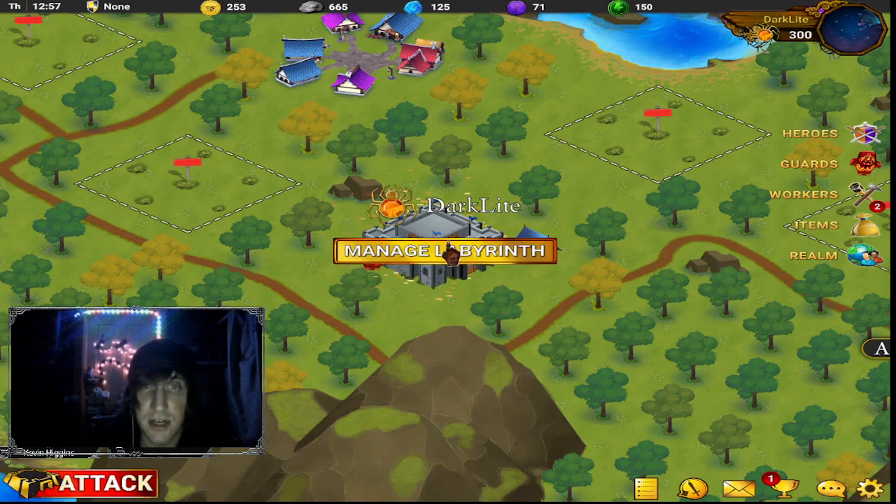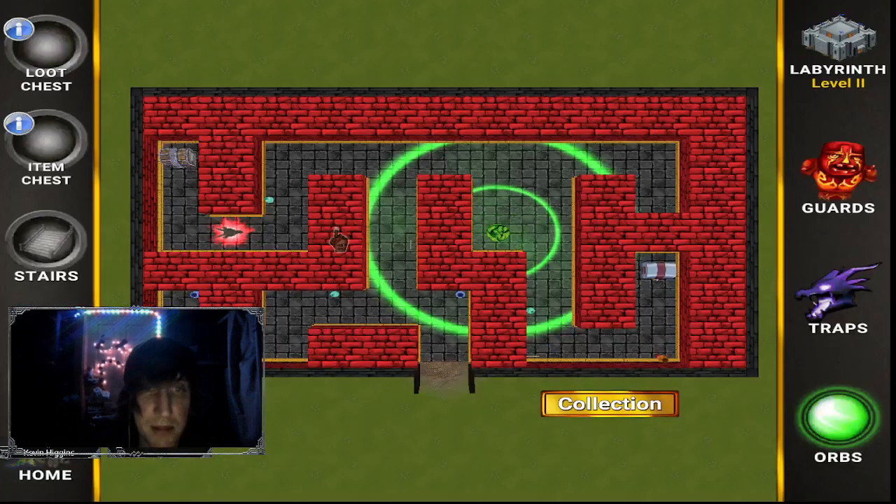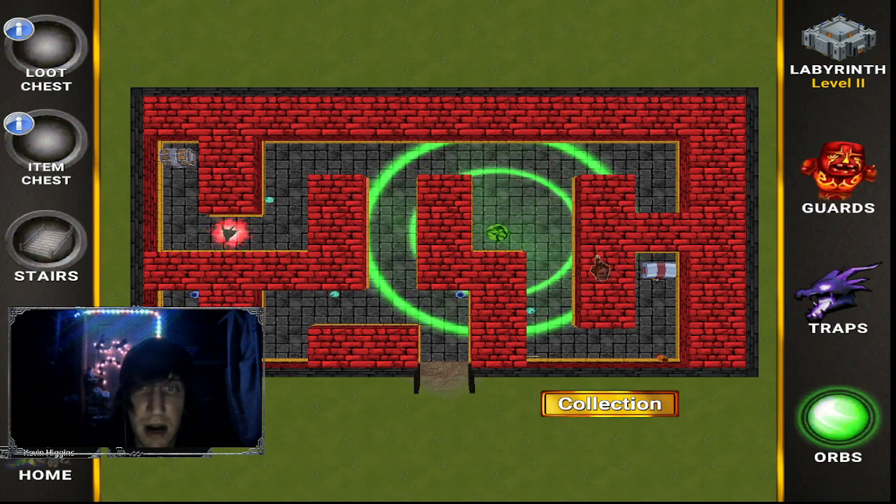So this is my dungeon — my labyrinth. Here's the chest and the goal is that the player has to try to get to both of these chests. Here is a trap that heals my guards, and here is another trap — a fire trap that sprays them with fire. You can set this up however you want: you can click and build walls, delete them, paint it whatever color you want, and gradually upgrade it.